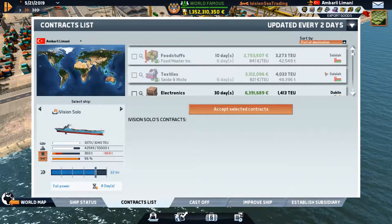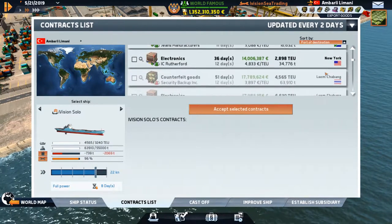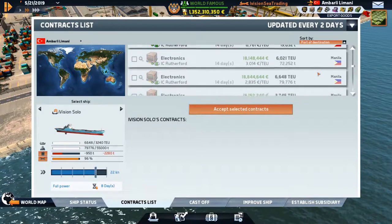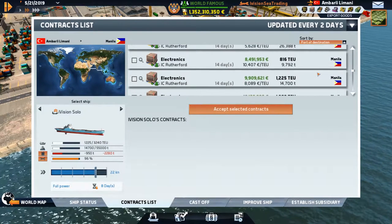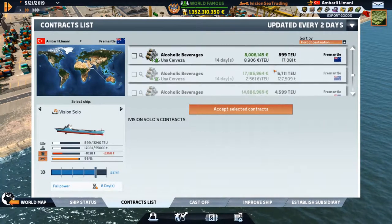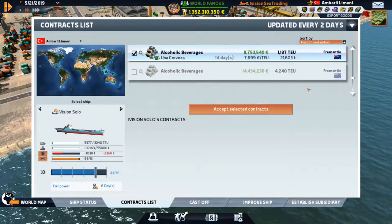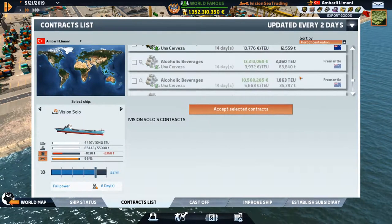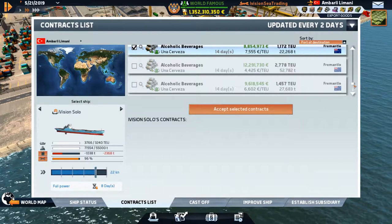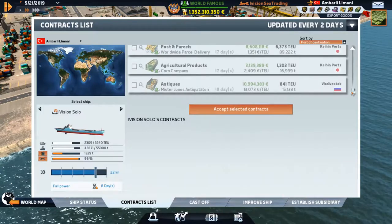We're not making the big money doing all these short hauls — we're up to almost 1.4 billion euros though. We're in AmberLilaMani. There are so many contracts, but the contract list is just slow to load — which is crazy. There's so many weird little things in this game you're just like 'why.' It's driving me nuts how slow it loads.